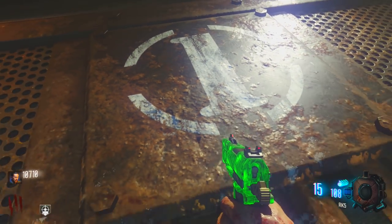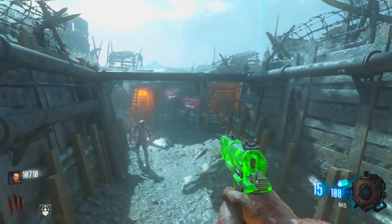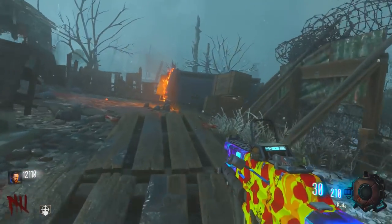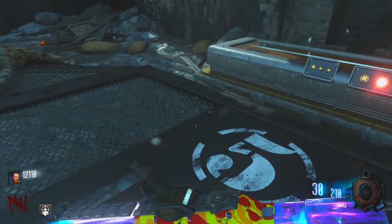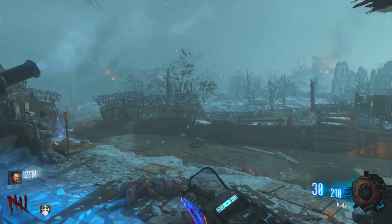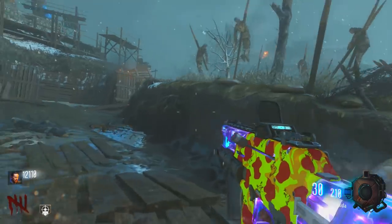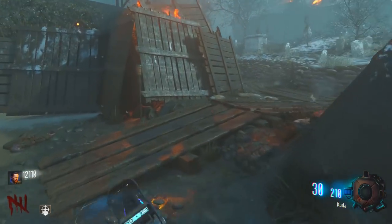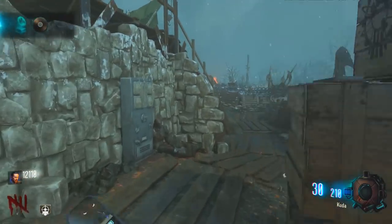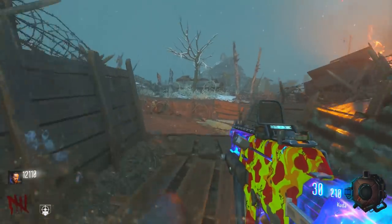Once you've done that, you'll hear a sound like pressing a meteor over on Kino der Toten, then make your way over to the other one on the other side of the generator and do the exact same thing. Then go to generator five and do the exact same — go prone on the floor and hold the action button on the number five. Now that you've entered 115, a song will start to play and you've completed the secret easter egg on Origins. That is the third song easter egg on Origins, which is on our list today at number 4.